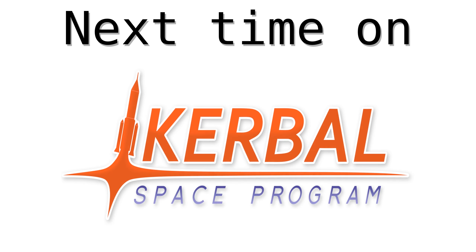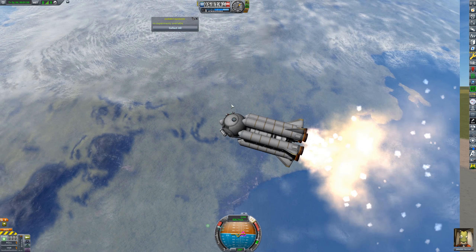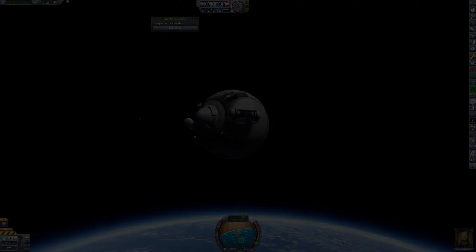Anyway, got money, Val's back, got tons of science. The default configuration on this parachute is such that we can't actually get off — thanks, why is it configured that way?